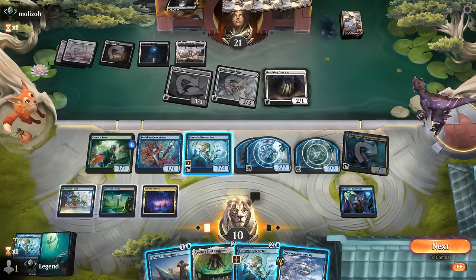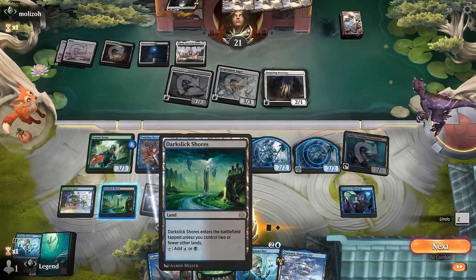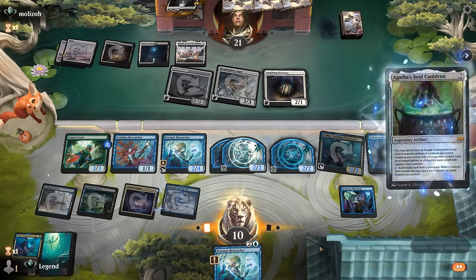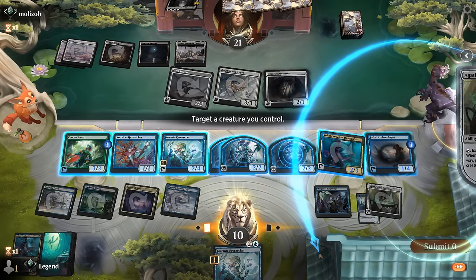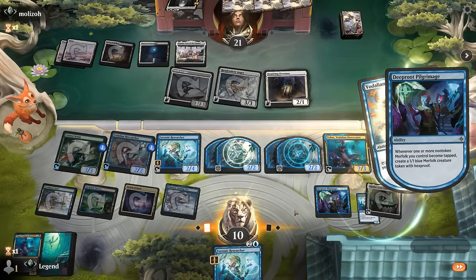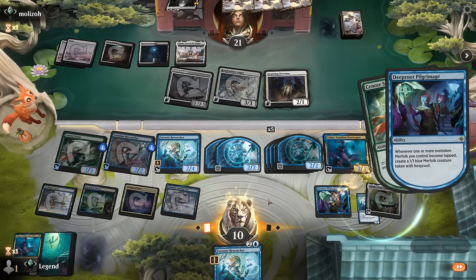Our opponent can only hit us for eight next turn and we drew Otawara which could help, and we can also collect evidence with Researcher to tap down a creature — though that requires more stuff in the graveyard. What's the safest way forward? We only have one legendary, but if Archaeologist mills enough mana values then we're good to go. We play Cauldron, exile Researcher, put a counter on Hexcatcher, and these can now start untapping and making tokens. We'll still end up with a Merfolk that can collect evidence to tap a flyer down so we don't take lethal, and with Hexcatcher in play we're safe against non-creature spells like board wipes.